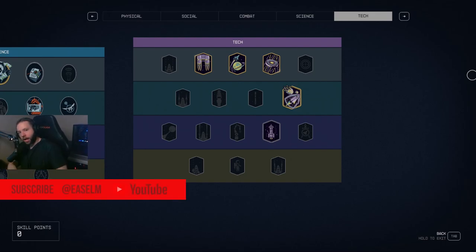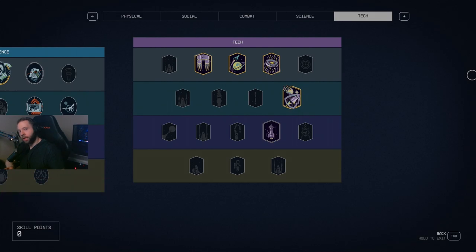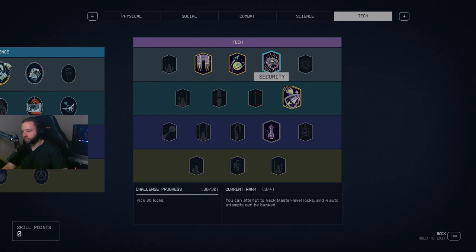What's going on guys, I'm here and today I'll be showing you the easiest way — or at least the best way — to pick a lock in Starfield. But before I get started, make sure you hit that like button and sub. To get started, go to your perk tree, go to Tech, and click Security.